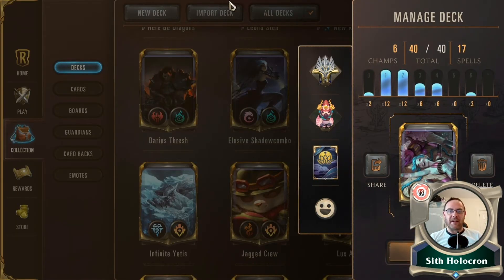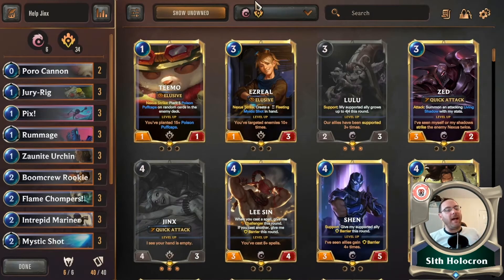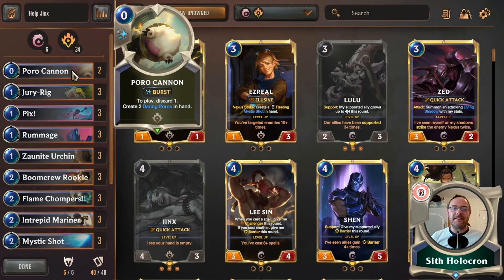So here's the deck and it's fun. We're starting off with two Poro Cannons — that's a zero cost spell.